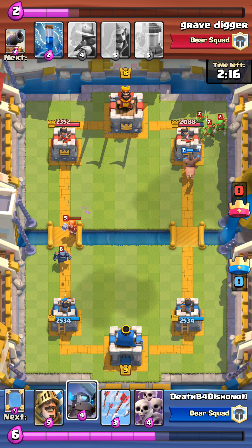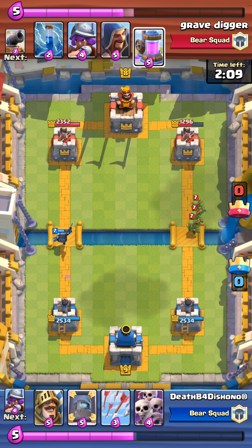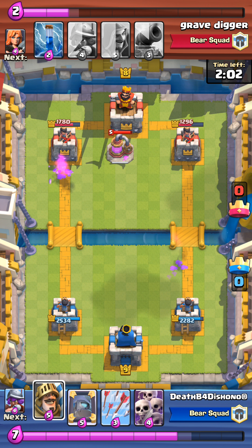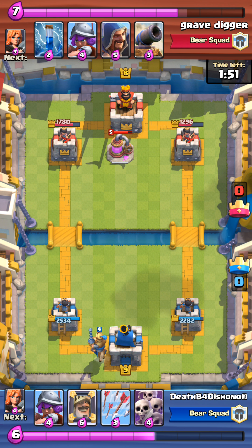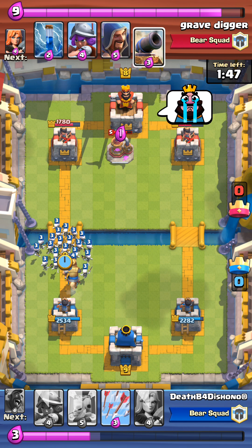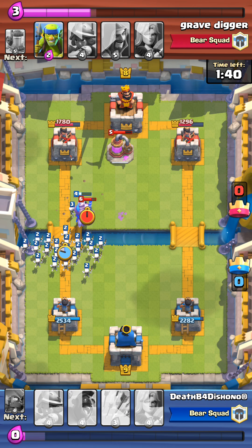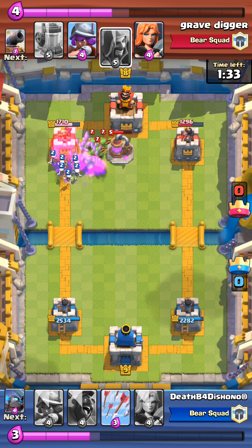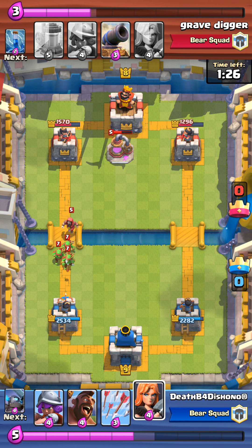He counters pretty well. I was trying to be slick and drop the hog on the right, which worked fairly well. I was able to get one hit off with my mini pekka. Now he's got a severe elixir lead because pretty soon he'll have two elixir pumps. That zap spell almost screwed me up. Love that mirror — those skeleton guys do quite a bit of damage.